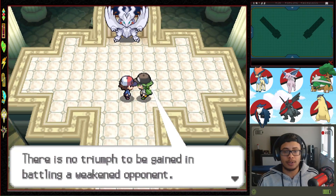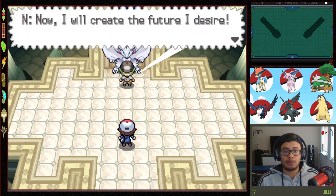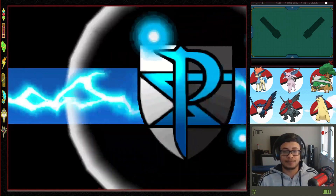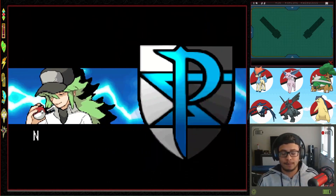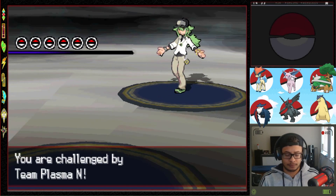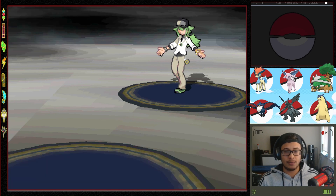N says he will create the future he desires and sweep us before him — let's have it! The battle against N begins. He sends out Chimecho first. I don't want to switch — I don't reckon it's going to have anything powerful like Psychic. So I'm going to stay in.